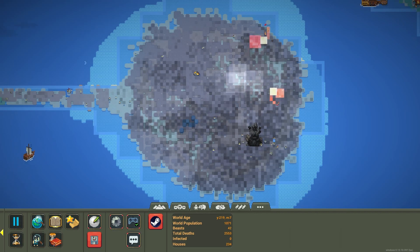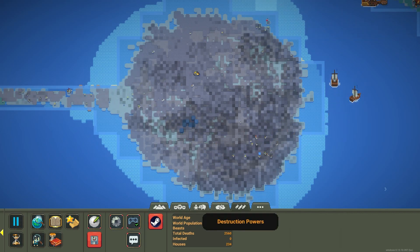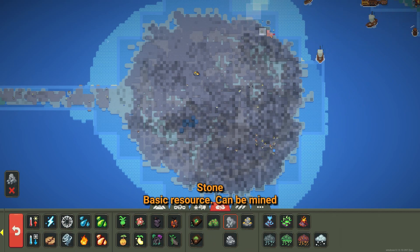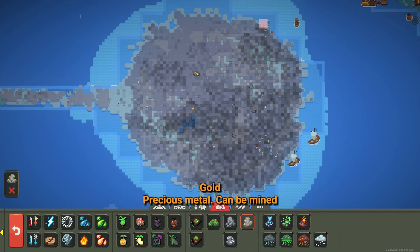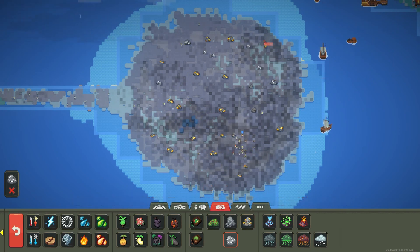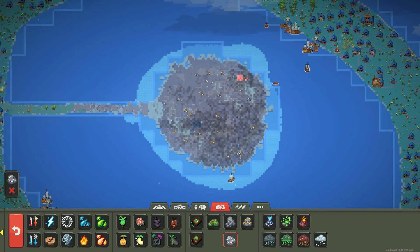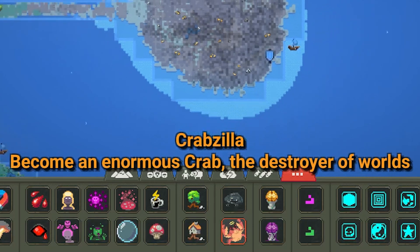Took them a very long time. We started at about year 30 and it is now year 1071. And they finally get the spoils — all the stuff that I promised, which is a ton of gold and some ore. There we go. Now they've got all the resources they need.